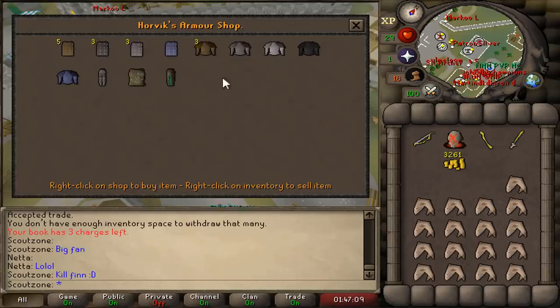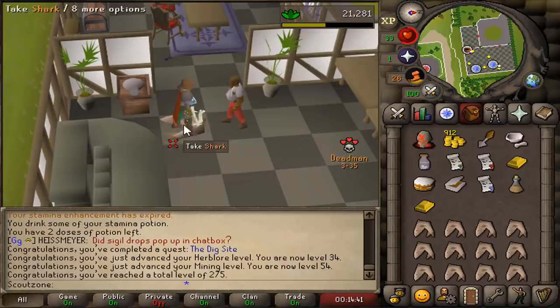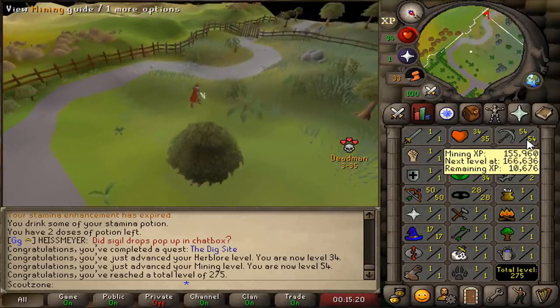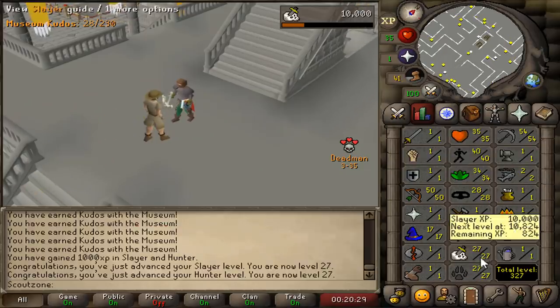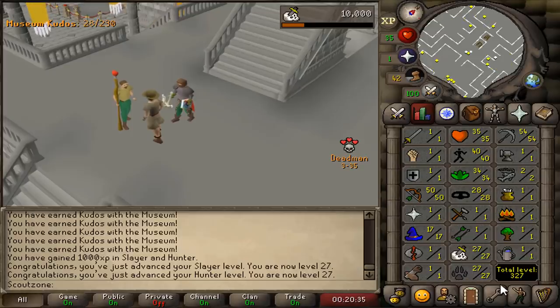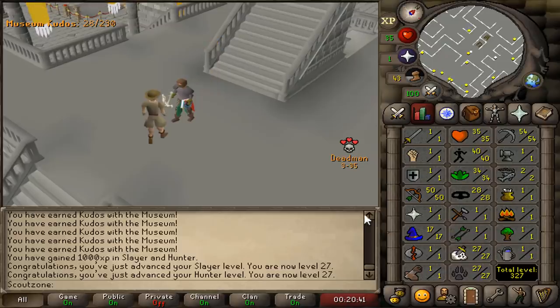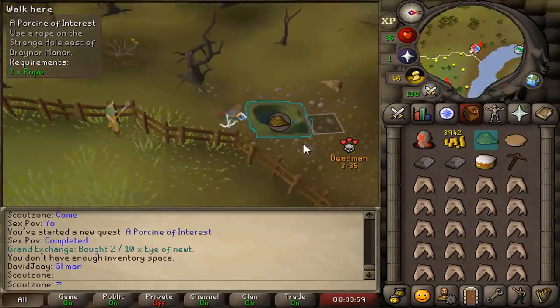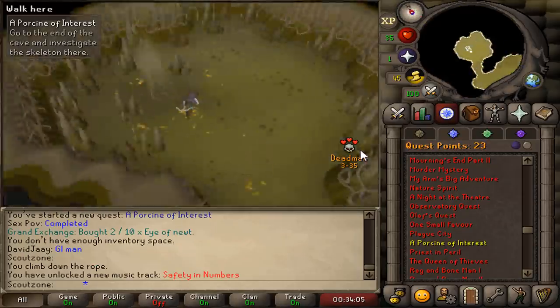A tiny upgrade to the gear — studded chaps and an iron plate body. Dig site completed, 54 mining. The reason why I got so much XP is because quest rewards are also boosted. I decided to complete the Varrock Museum quest for Slayer and Hunter XP as well. The good thing about skilling early on is that whenever you die, you keep all your stats. Skilling in the 35 combat bracket is very good because you don't have to do it in higher brackets where you can get reset very quickly.